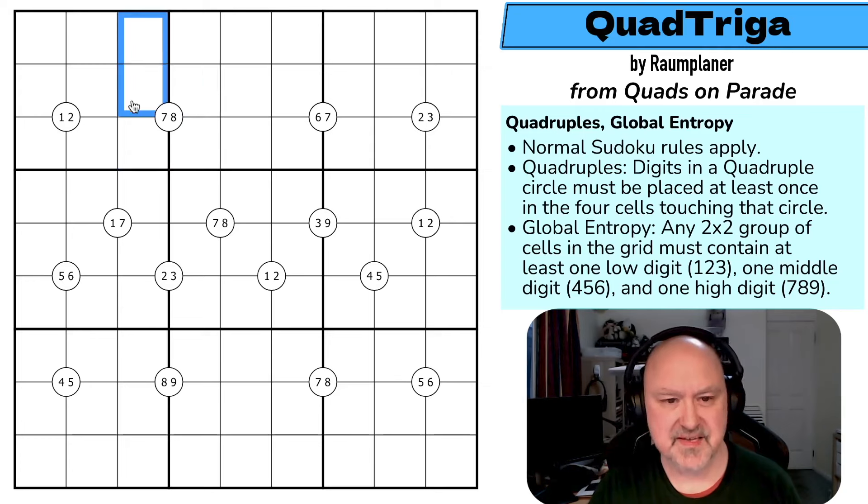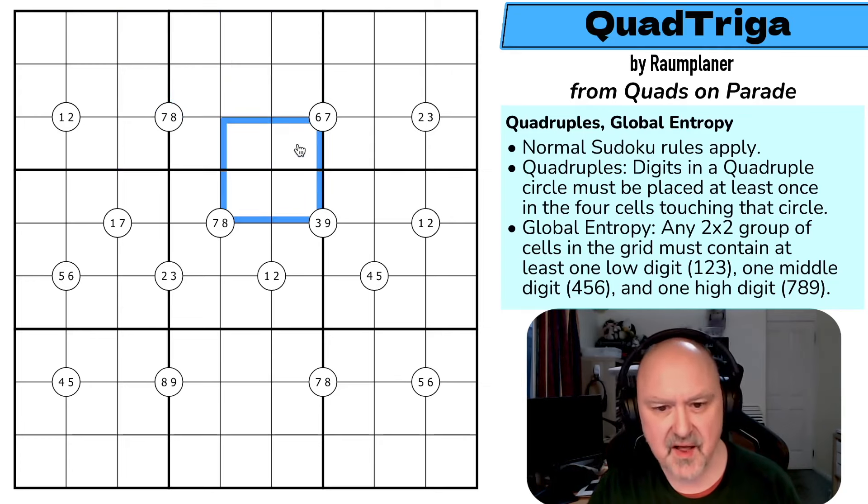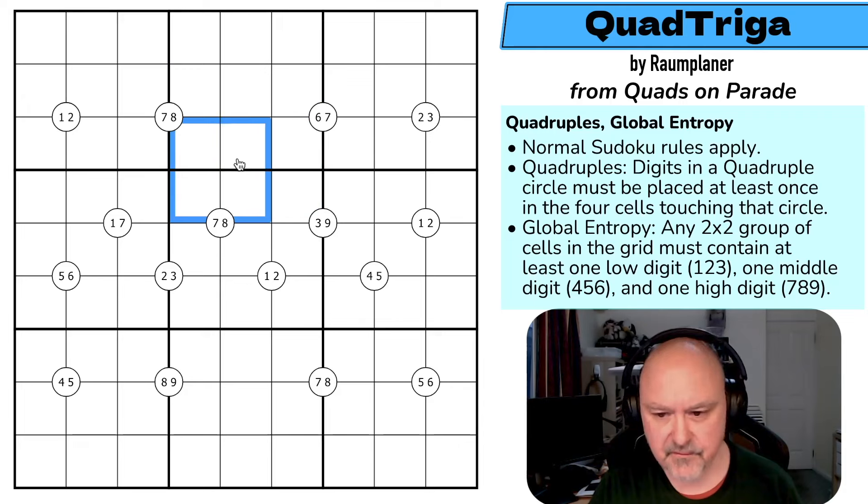And then global entropy: in any two-by-two square you can draw anywhere in the grid, there must be at least one low digit, one middle digit, and one high digit. Low being one, two, three; middle being four, five, six; and high being seven, eight, nine.